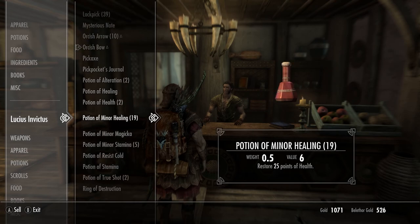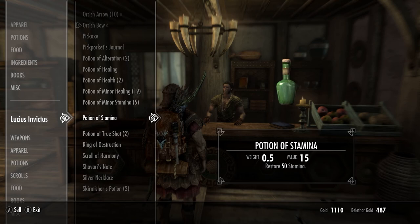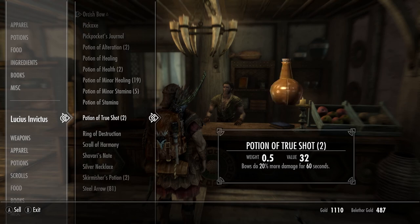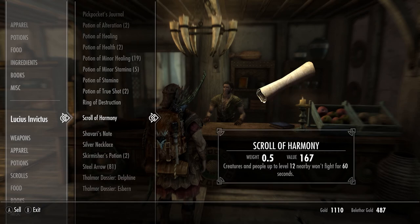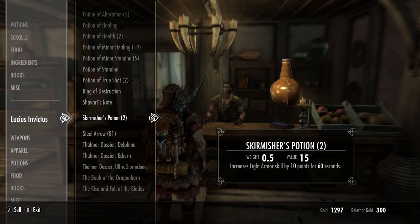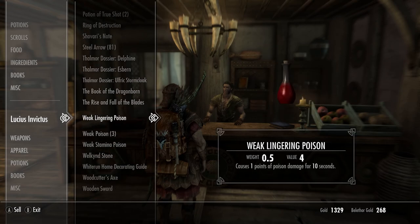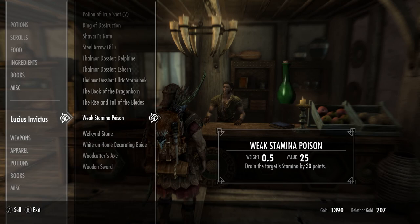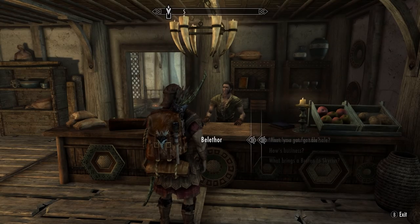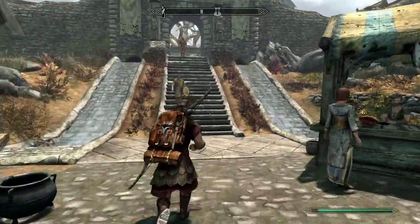Definitely don't need destruction or magicka stuff. True shot — that can come in handy. I'll take this scroll. He's already running low on gold. Light armor — I don't really need it, I don't get hit too often anyway. Weak poison, stamina poison — sure, why not. Alright, I think we're good. Let's do ourselves a quick favor and see if we can run and buy some decorations for our house with this money.